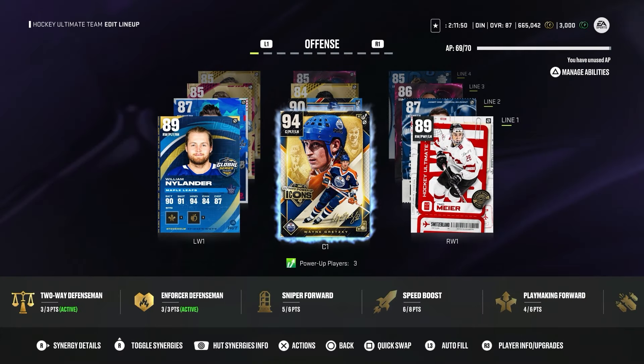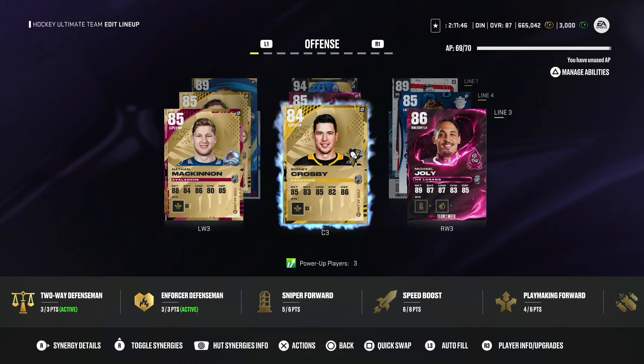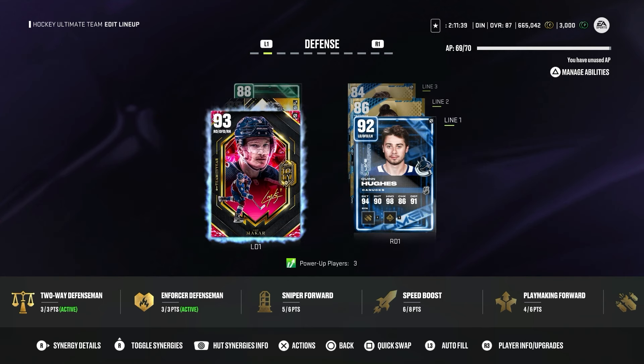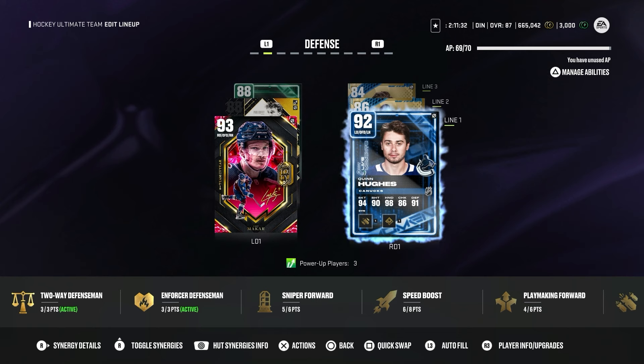Just in case you are new here, let's have a quick look at the team. The first line remains the same, same for the second, third, and fourth line. Still not very good — we really need some help offensively. Defensively, the team is starting to look much, much better. Makar is now joining the team, same with Quinn Hughes in the same pair. We'd probably prefer someone bigger pairing up with Kael Makar, but unfortunately until we pull someone good, we really cannot complain.